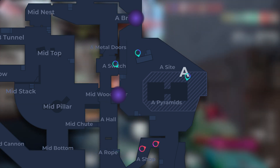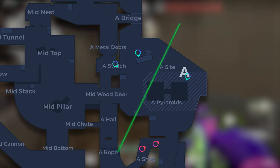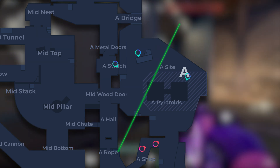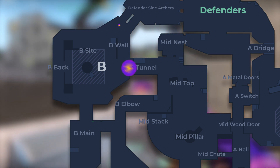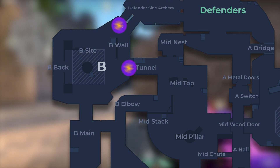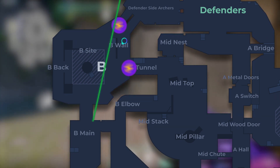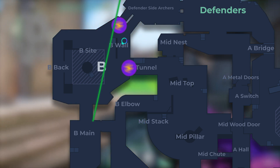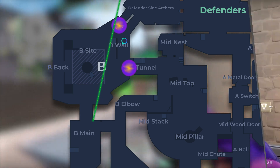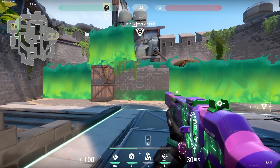But a good Viper wall can fix all of that. A simple wall on A site can block pretty much everywhere an enemy would want to peek from, giving you a much easier spike plan. This is very similar on B site, where an Astra can smoke off tunnel and can sort of smoke off CT, but enemies can still play around the wall and peek your team as you're entering onto site. Viper's wall can block off all of these areas on its own, making your site take much easier. Viper is just the best controller for the job on Breeze, and there currently isn't an agent that can do what she does. Because of that, Viper is a must pick on the map, and you can't really afford to play without her.